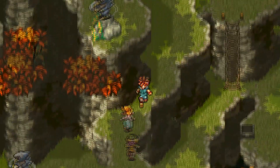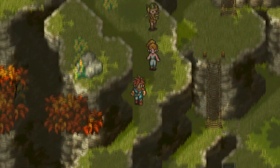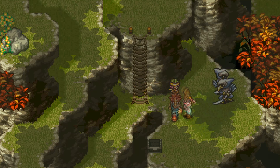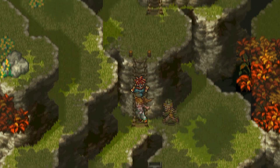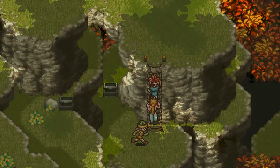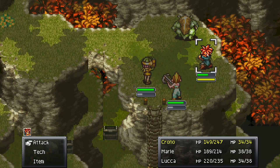You want to go up here first to grab this chest. Right here there are going to be some more enemies — I don't think you can run away from them. So grab the chest after you take care of the enemies and we'll just keep heading forward and grab that chest too.